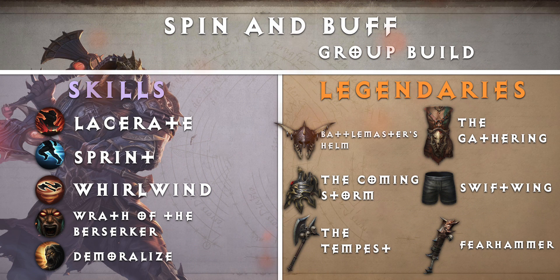Now let's take a look at the legendary items. For our head slot, we have Battlemaster's Helm — Demoralize is replaced with a Warcry that increases all damage you and nearby allies inflict by 25% for 6 seconds. For our shoulder slot, we have The Coming Storm — Wrath of the Berserker cooldown reduced by 15%. For our main hand, we have The Tempest — Whirlwind radius increased, but Whirlwind movement speed reduced. For our chest, we have The Gathering — Whirlwind pulls in all enemies it damages. For our leg slot, we have Swiftwing — Sprint now also increases movement speed of other nearby allies. For our offhand, we have Fearhammer — Demoralize duration increased by 30%.